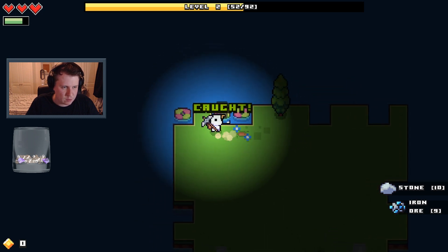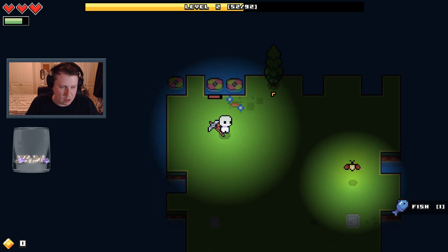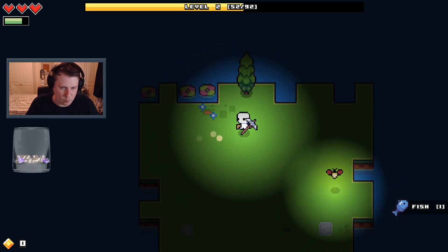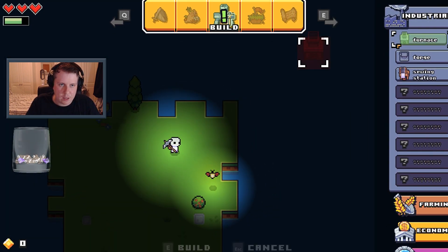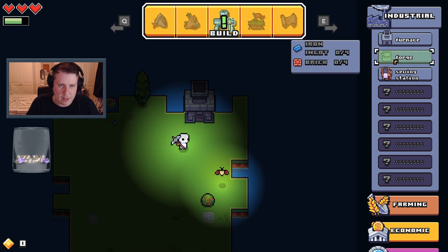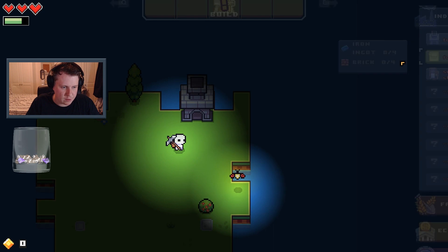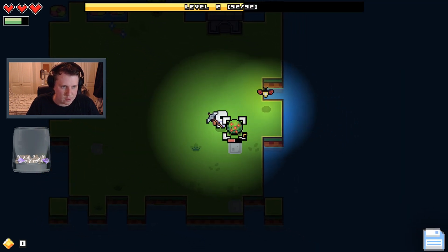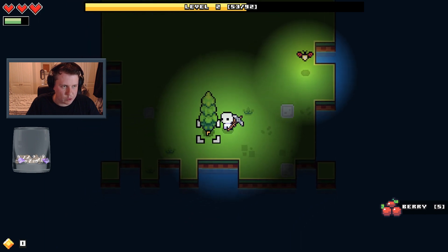Oh it's easy, isn't it. So I'll probably put the furnace there — put it in that little nook. Now we need to make some more stones really, because we need to make a forge. We can't do anything with that yet. Try and get to level 3.